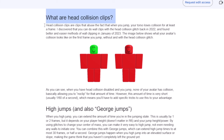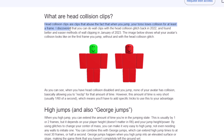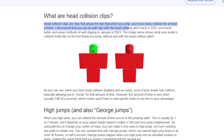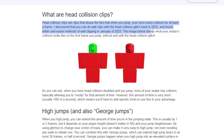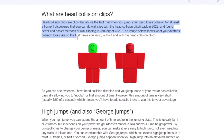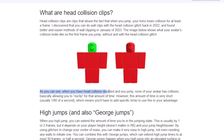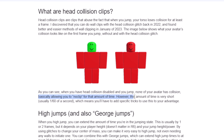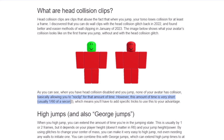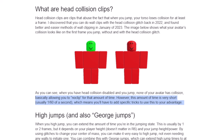Now onto head collision clips. What are head collision clips? Head collision clips are clips that abuse the fact that when you jump, your torso loses collision for at least a frame. Super Glitch discovered that you can do wall clips with the head collision glitch back in 2022, and found better and easier methods of wall clipping in January of 2023. The image below shows what your avatar's collision looks like on the first frame you jump, without and with the head collision glitch. When you have head collision disabled and you jump, none of your avatar has collision, basically allowing you to no-clip for that amount of time. However, this window is very short — usually 1/60th of a second — which means you'll have to add specific tricks to use this to your advantage.